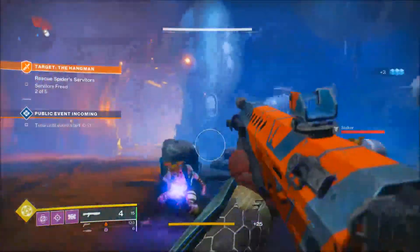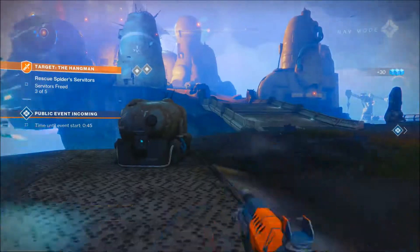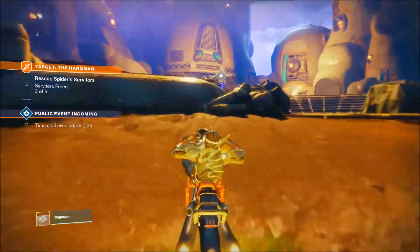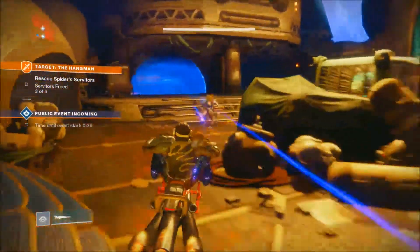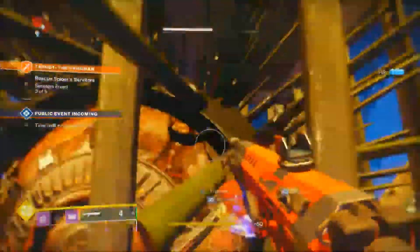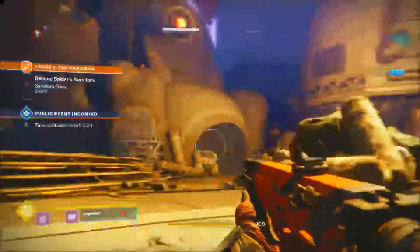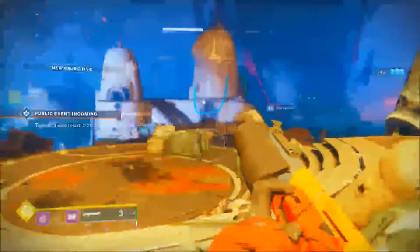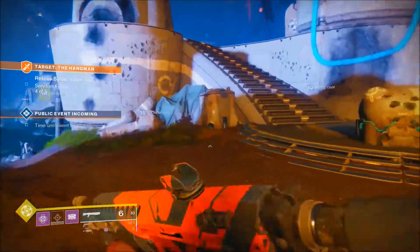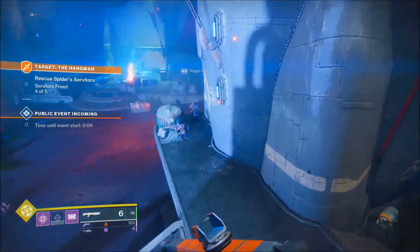I want to get this mission done — it's more important right now. The public events here are really cool — it's basically a Prison of Elders cell that crashes down. You have to use the stasis mechanics to immobilize the boss, then capture them so they get teleported back to the Prison of Elders. It's really cool.